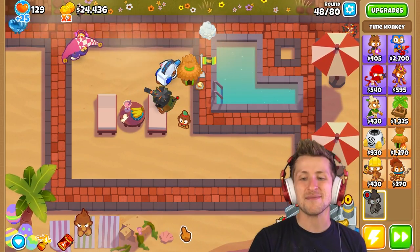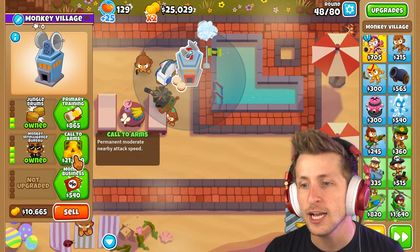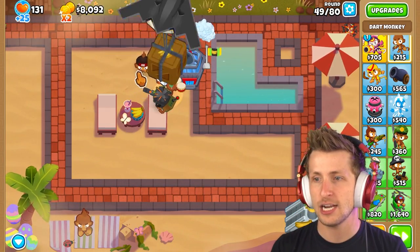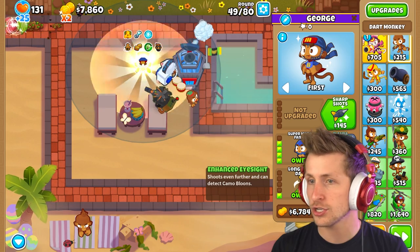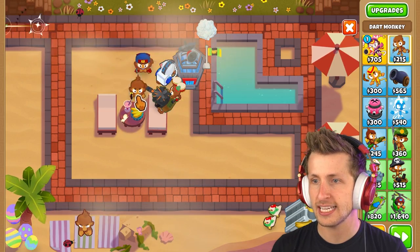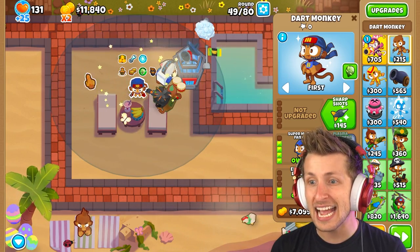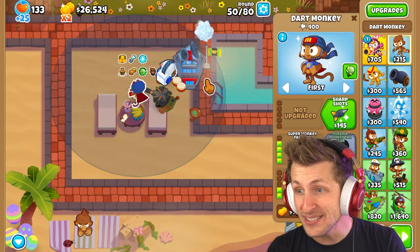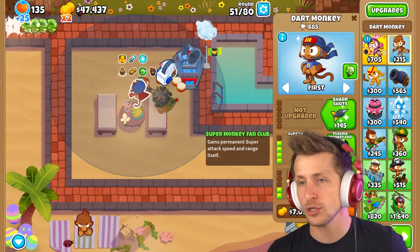We need bigger radius jungle drums and call to arms permanently for moderate nearby attack speed. I want to get the super monkey fan club and see how powerful it is. That is a crazy amount of range — we could actually move it down here. Look at that range enhancement — that's insane, and it gets even more range on top of that. He just sprays darts now. I would honestly buy this if it was the normal super monkey fan club.